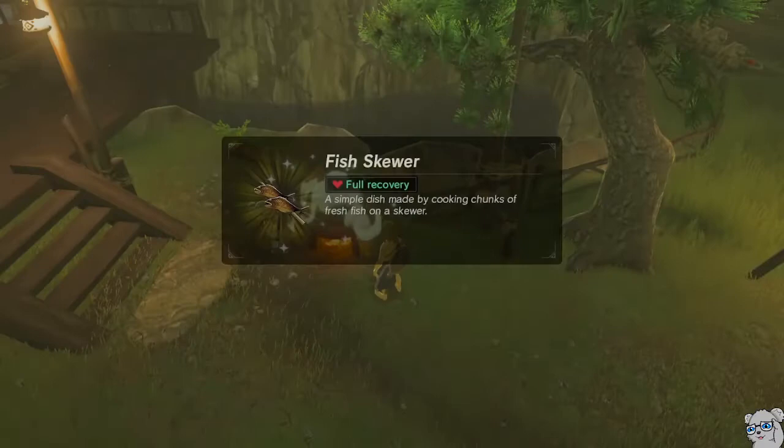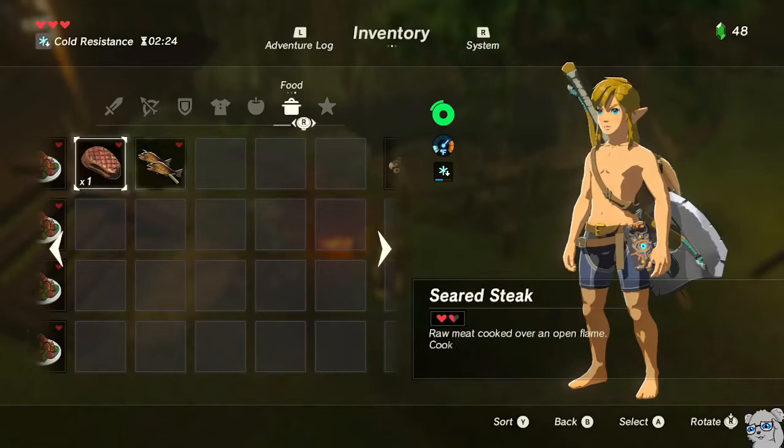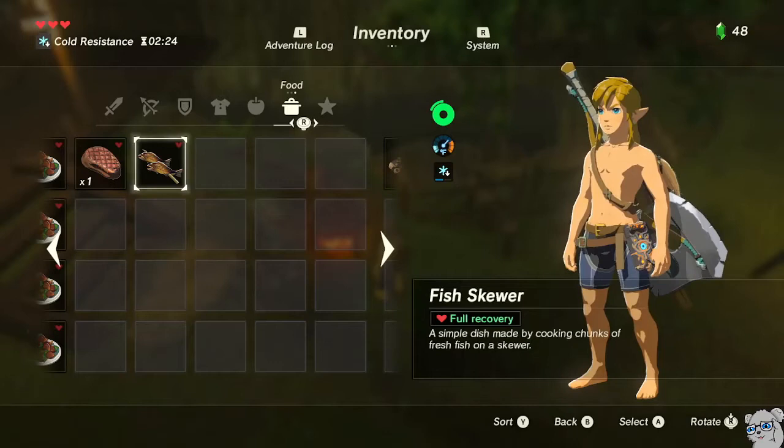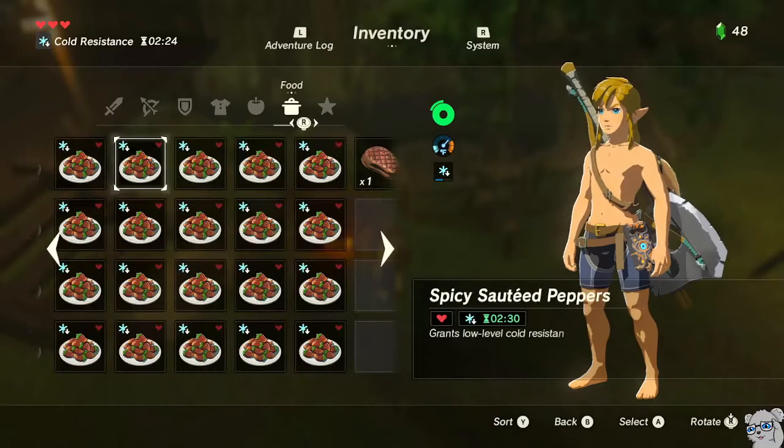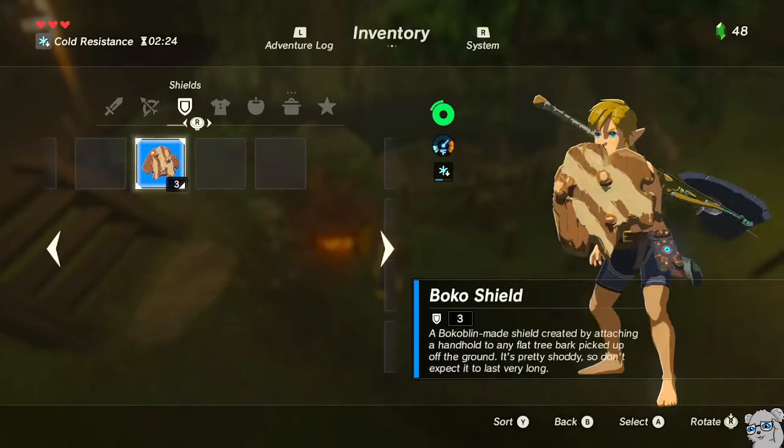Now that I've cooked, let's see what I've done. I have the Seared Steak, which is my stackable food, and the Fish Skewer, which is my WMC meal — it holds the code for the souped-up bow and everything. Now I'm going to set up the rest of my inventory. I don't actually want two shields — I only want one, the undamaged Boko Shield that I know has five durability. I don't want two bows either; I just want the Phrenic Bow, with Ancient Arrows equipped and weapon two equipped.